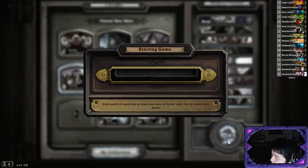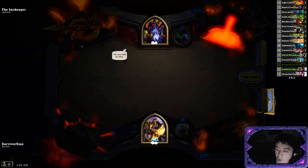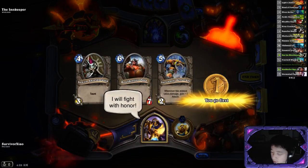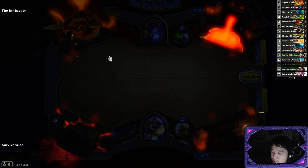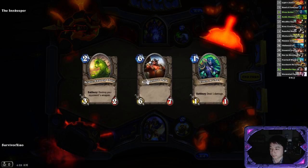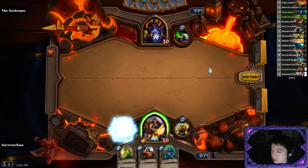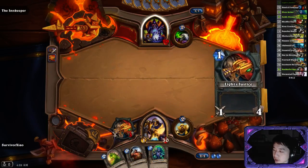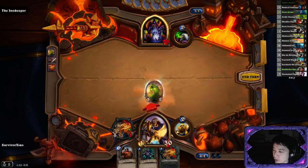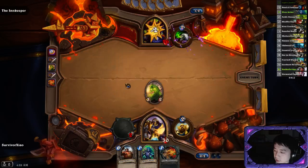Warlock has the Hero Power Life Tap. When he uses the Hero Power, he deducts 2 health but draws a card. So you will see Warlock keep tapping and get card advantage to get more options to deal with different situations. Warlock has some pretty powerful cards at the cost of discarding randomly from your hand. So sometimes they just run out of cards really quick. Warlock doesn't have weapons, so it's okay to play Woos right now.